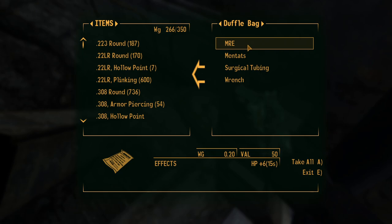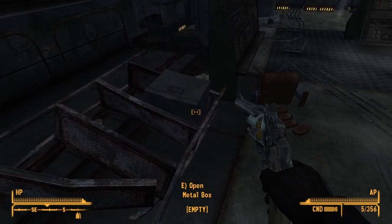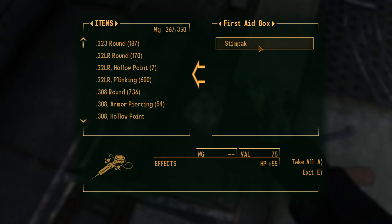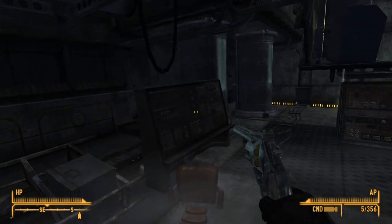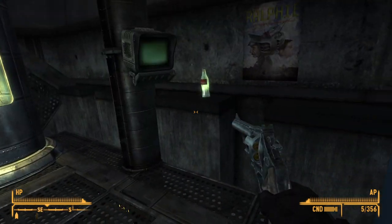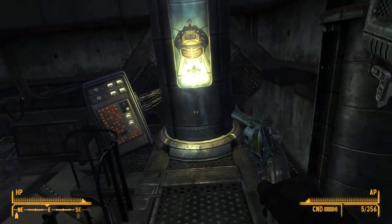MRE, mantas. There's something to loot - auto-inject super stim pack and stim packs. They're giving me a lot of stuff. That normally indicates something's going wrong quite soon. Bot port status log, maintenance department log - inactive, inactive, inactive, inactive.